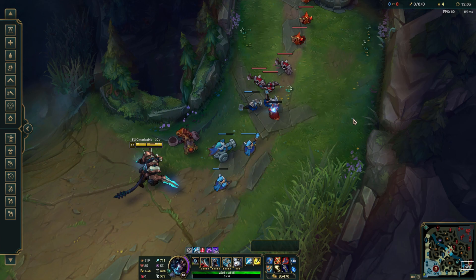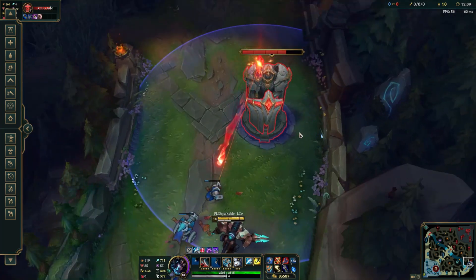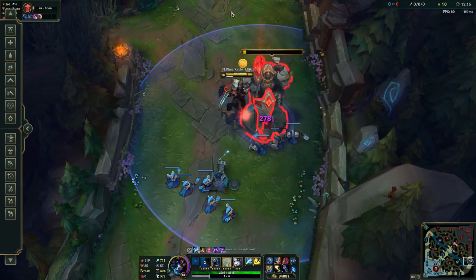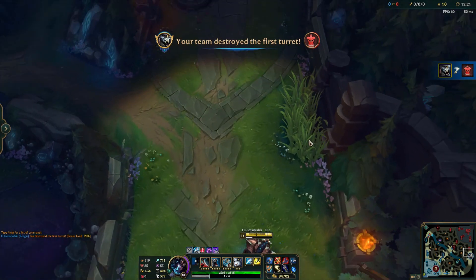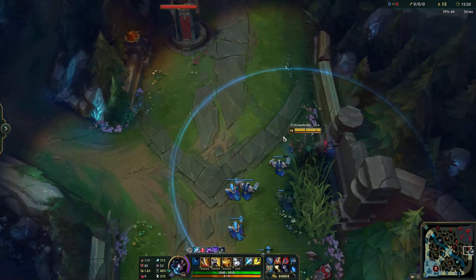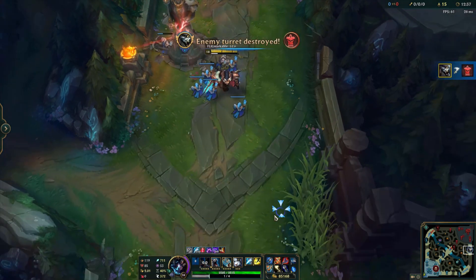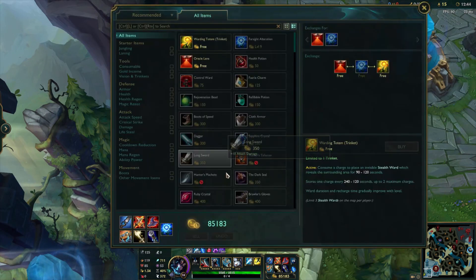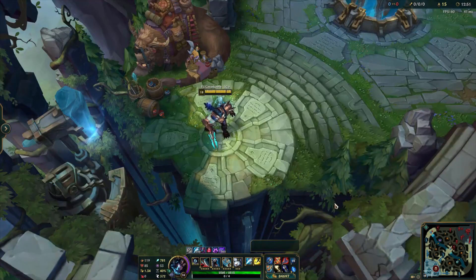I'll show you turret damage right now. This isn't exact because it's the first turret and I'm full build, but just watch how fast you can clear turrets with this build. It's absolutely ridiculous — like 700, 410, 410, 410 — you can just destroy turrets late game, easily outpush people. And I didn't even have the AP sorcery item built, so I'd be doing even more damage to turrets at later levels.